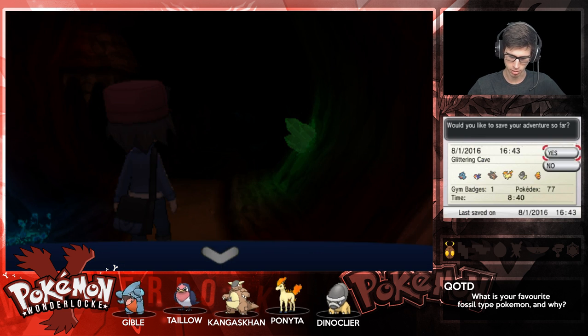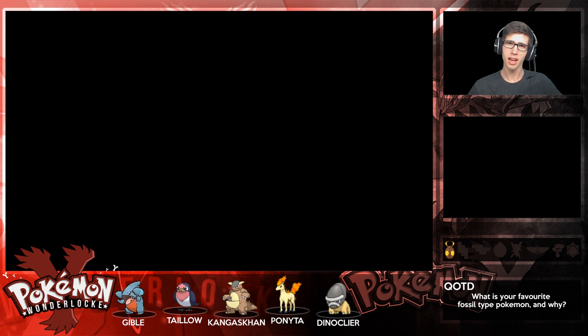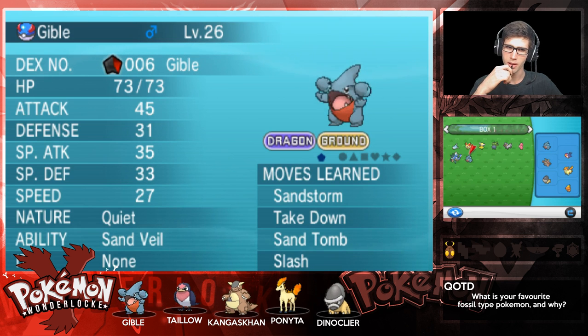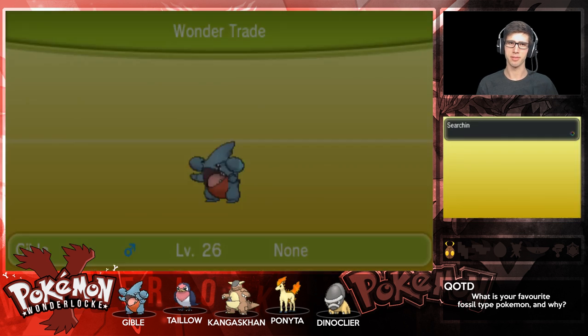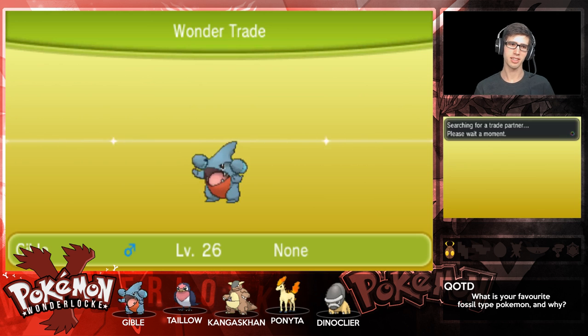Let's have a look at this Gible - it's got Sandstorm, Take Down, Sand Tomb, and Slash. Slash is pretty cool, it's a quiet nature. Let's go for variety, let's roll the dice. Calling Dupes Clause - as you guys know, in a Wonderlock, if you receive from a trade something you've already received in the current Wonderlock, you can trade it off to get a better mon. This also applies with evolutions - so if I trade off Gible and get a Gabite, I can Wonder Trade the Gabite off too.